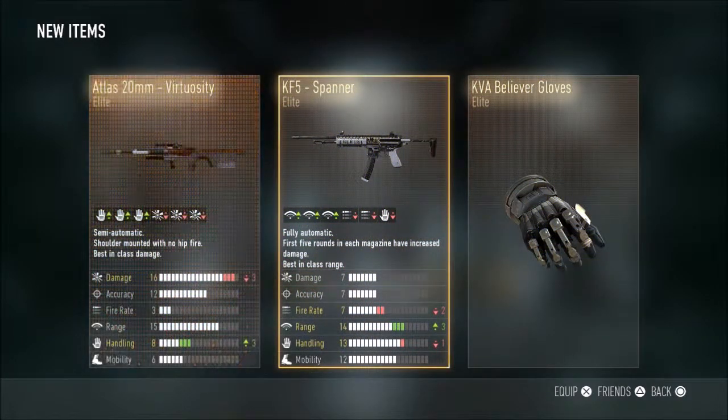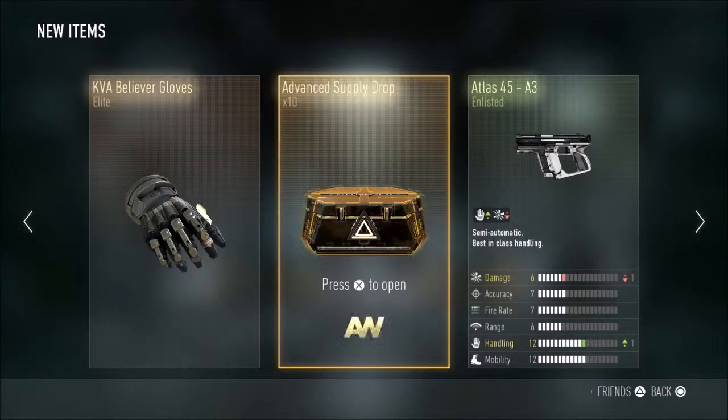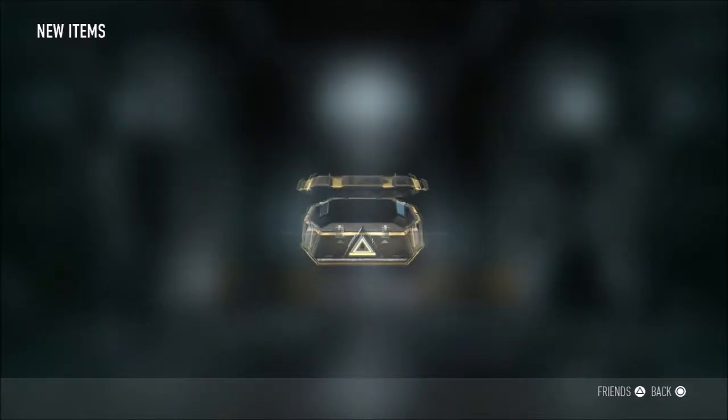Elite! Oh boy, that's a double elite gun. The virtuosity is garbage because handling is hip fire, so it's pointless. But the spanner is actually a good gun. From what I know, the range is really good — rapid fire, that thing is a beast.